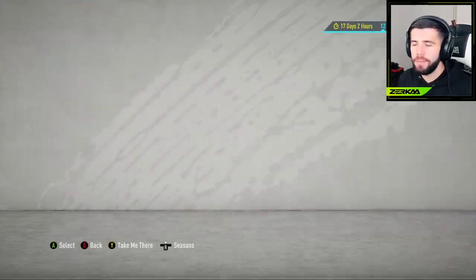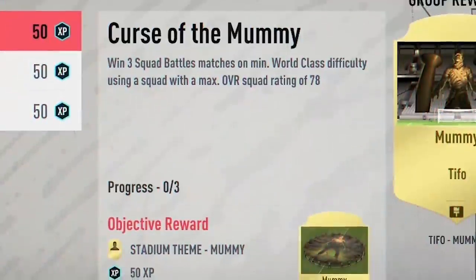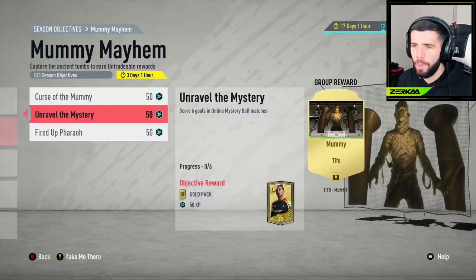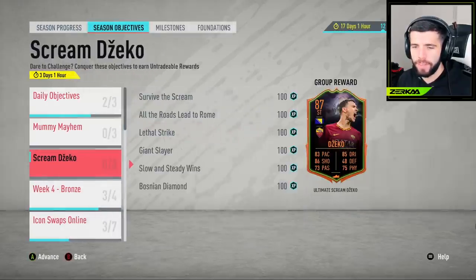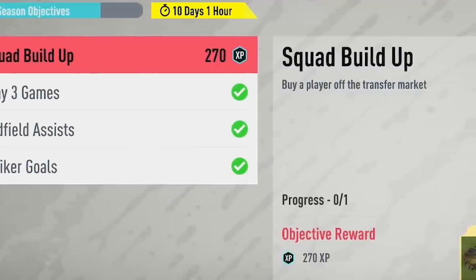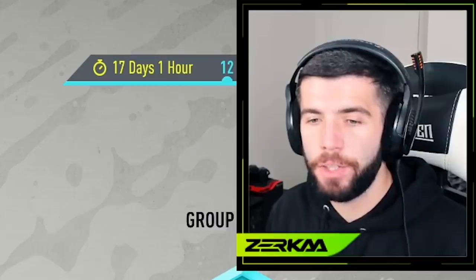Before we get into that, let me check out some of the SBCs and objectives - anything new. Oh, these are actually brand new. Win three squad battles at a minimum World Class difficulty. Get a goal pack by scoring six goals in online mystery ball matches - that's doable. Score a goal with a volley in two separate online king of the hill matches. Buy a player off the transfer market and get 270 XP and a stadium item - that will get me week four silver as well. I should actually buy a player.